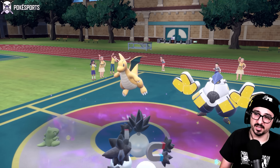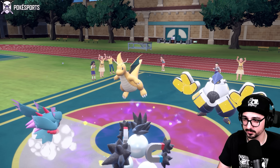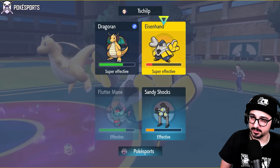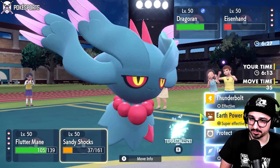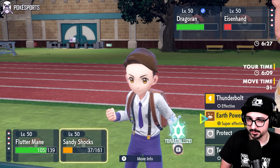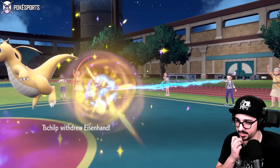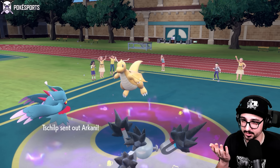Since I have Flying Tera, I can Moonblast. They can't go for EQ because of Psychic Terrain — I'll fly. Do I even have to Flying Tera yet? Not yet — Moonblast should be enough to knock out Dragonite. I'll just go for a straight Earth Power onto Iron Hands and get rid of it. They withdraw Iron Hands — do they also have Gyarados? No, they go back to Arcanine. Great damage into Arcanine again, and I still get to hold my Tera.